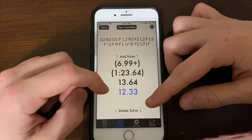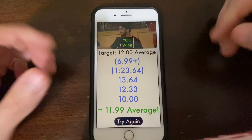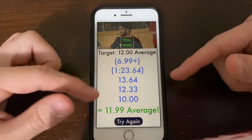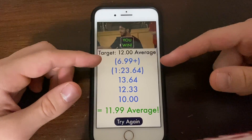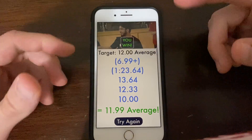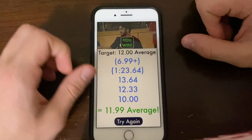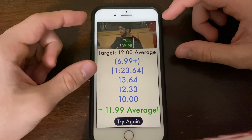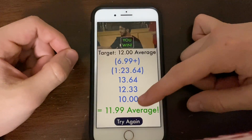Let's just finish up this average. Let's do a 12.33 and then let's do a 10. And what's going to happen is you've done five solves, you've done an average. I somehow just did an average that was literally 0.01 below the target — that was a hundred percent by accident, but nice. You beat the target by 0.01. So what's going to happen is you get a winning picture of some famous cuber. This is Keon Mansoor. You got 11.99 and it's a winning average, which is great.